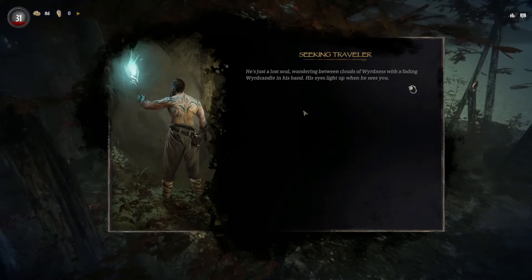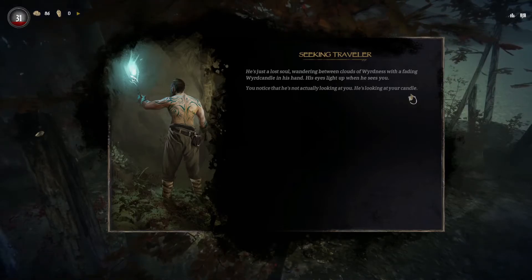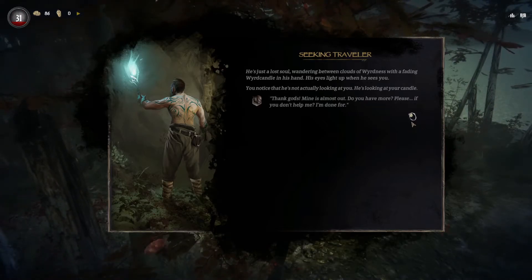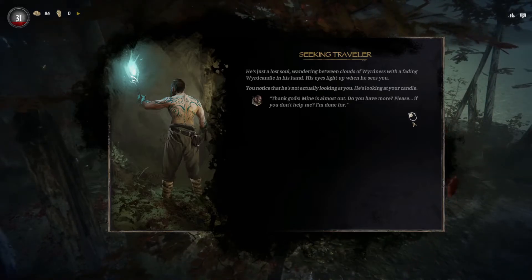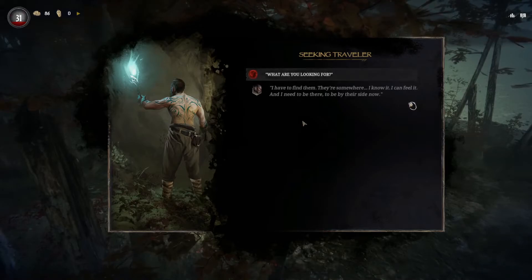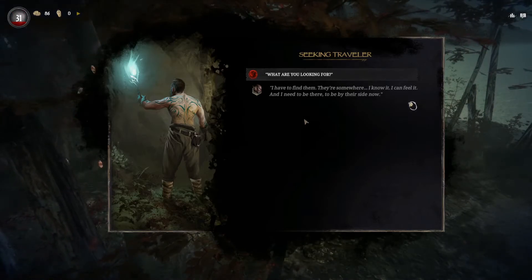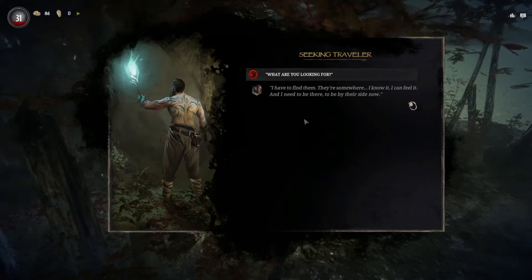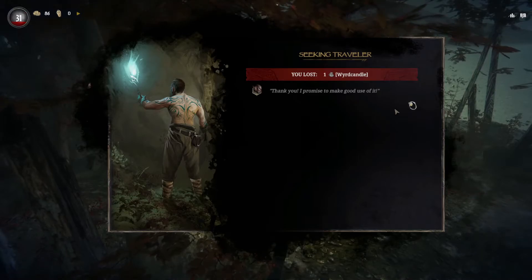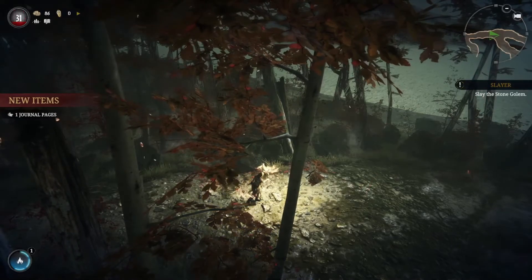He's just a lost soul wandering between clouds of weirdness with a fading weird candle in his hand. His eyes light up when he sees you. You notice he's not actually looking at you — he's looking at your candle. 'Thank gods, mine's almost out. Do you have more? Please, if you don't help me, I'm done for. I have to find them — they're somewhere. I know it. I can feel it. And I need to be there, to be by their side. Now.' I'm going to regret this, but alright. 'Thank you.' I don't have much left. It's sad that I cannot get back to base.